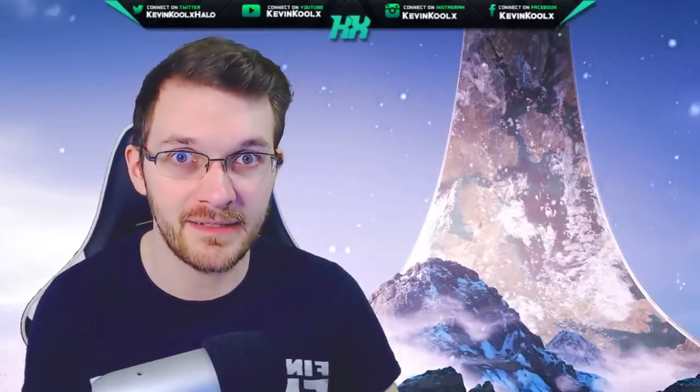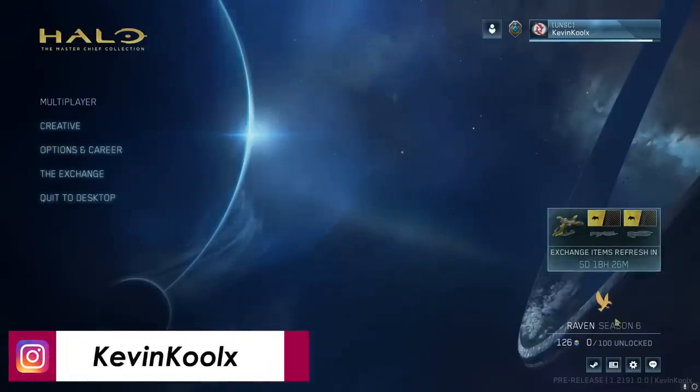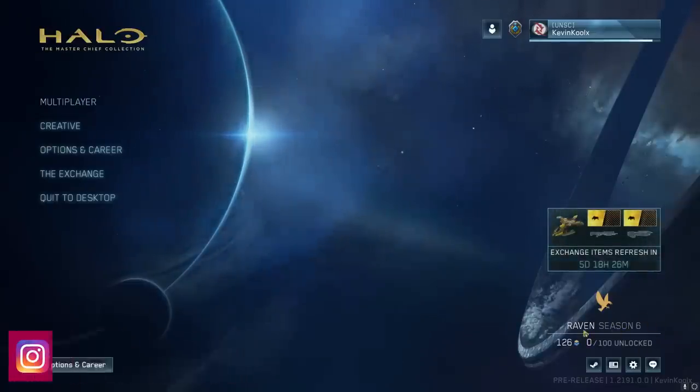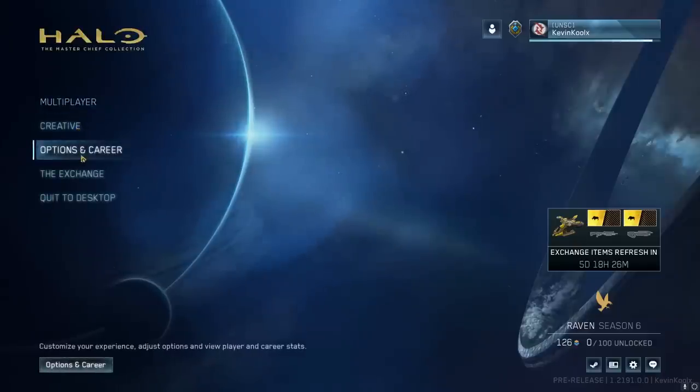When you first jump into the MCC flight, you can see that the new Season 6 — called Raven — has been added, and there's a big banner constantly saying 'exchange items refresh in five days.' This is the new store that's going to be completely free — no microtransactions whatsoever. It's part of the main menu alongside multiplayer, creative (which includes forge and theater), career, customization, and the exchange itself.